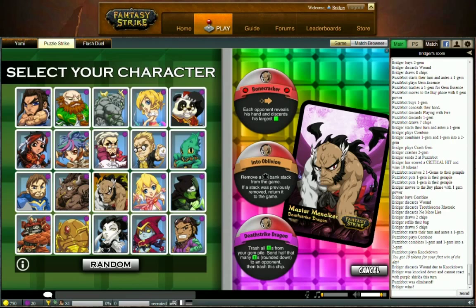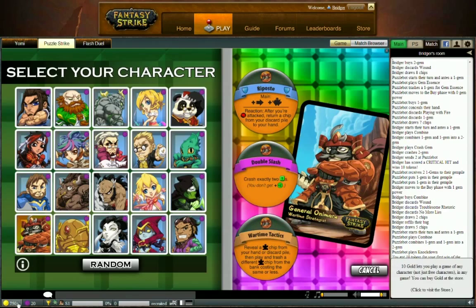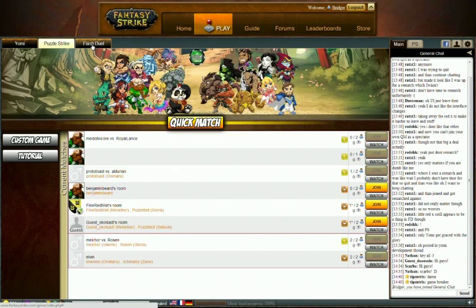If you wanted to play one of the other characters — your favorite character — you either have to spend tokens or gold. You get ten free tokens every day, ten more for your first win of the day, and sometimes in a match you'll get what's called a critical hit and can get ten free tokens that way. Tokens go away at the end of the day and always reset back to ten. However, you can also purchase gold in the store — for eight dollars you can play eighty games, that's ten cents a game. For twenty dollars you can play two hundred and fifty games — that's even less than ten cents a game. For forty dollars you basically never pay again. You can also subscribe for nine dollars a month, which lets you play unlimited games, including Yomi and Flash Duel.